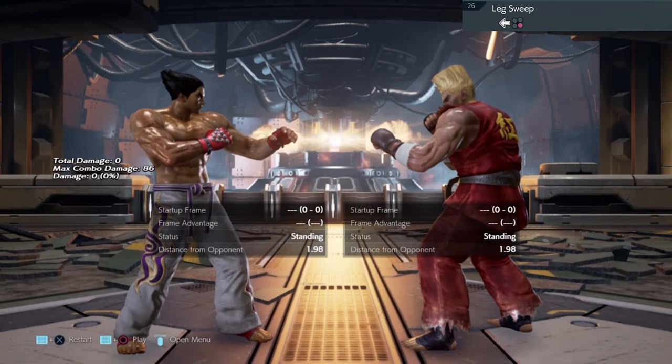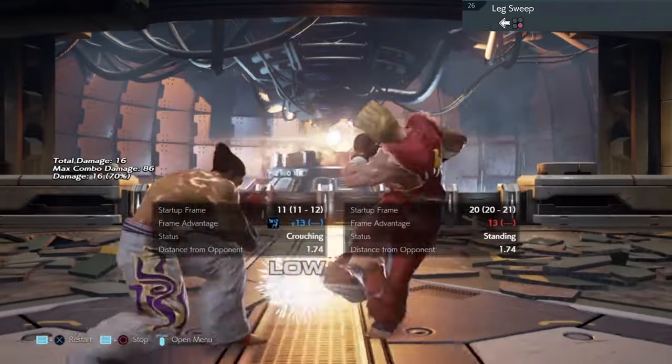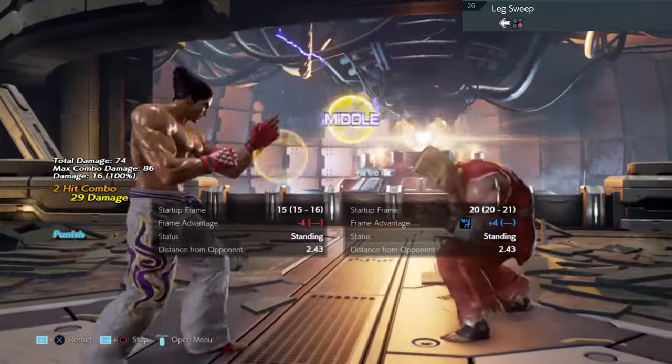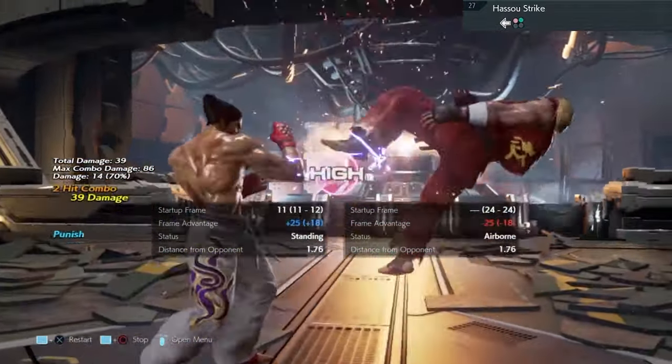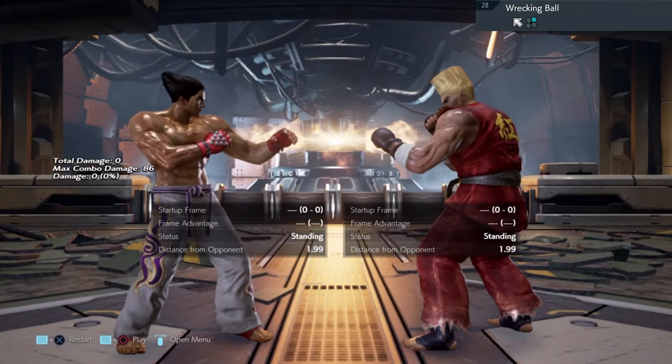Move 26 is whilst rising 4-4 or low parry. Low parry. Whilst rising 4-4, duck. Whilst rising 2, combo. Wrecking ball is safe, leave it alone.